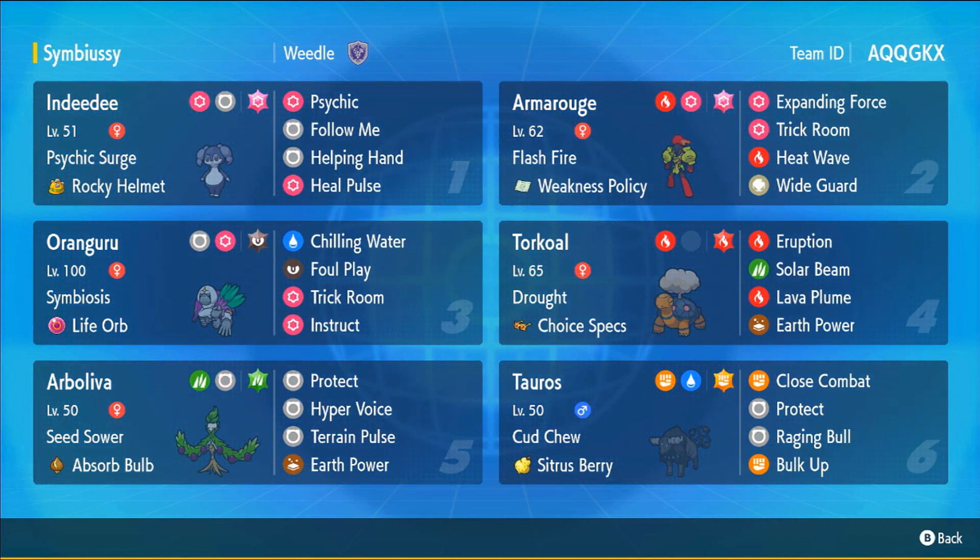Here's the rental code. I pretty much showcased every combination I wanted to use, besides my dark Tera eruption Torkoal — that Pokemon under trick room, if Indeedy gets knocked out and you bring in Torkoal, you just win with Tera eruption unless they have Armor Rouge or Wide Guard. That's honestly how I got to Master Ball. I wanted to showcase the main Pokemon — Arboliva, the Cud Chew-Symbiosis stuff, and Armor Rouge with Chilling Water self-proc Weakness Policy. Here's the rental code — I'll also leave a Pokepaste in the description. Thank you so much for watching and I'll see you in my next video.